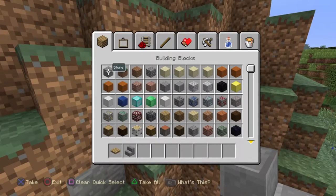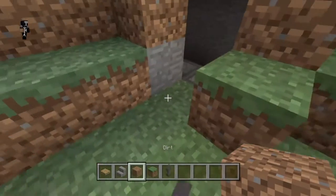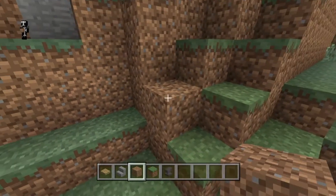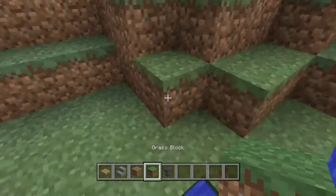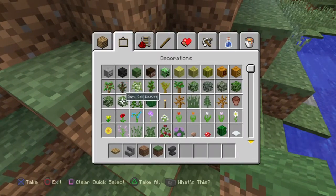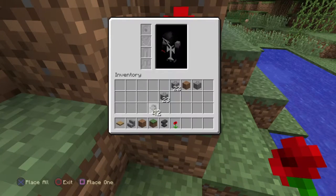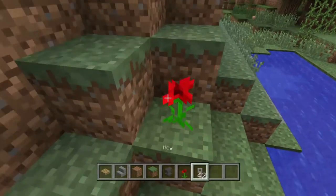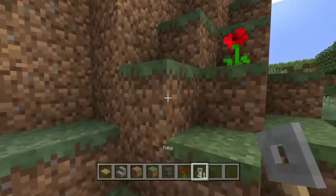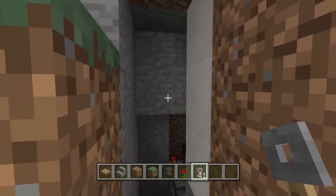The last thing is to seal this up so it looks totally hidden — no indication that anybody built here. Now it's just a totally natural-looking hillside. We'll mark it with a flower just so we know where to drop our key — you don't have to do that, I just did it so I would know where to put my key. Let's test this out: throw a key at the flower, and there you go, it opens right up.